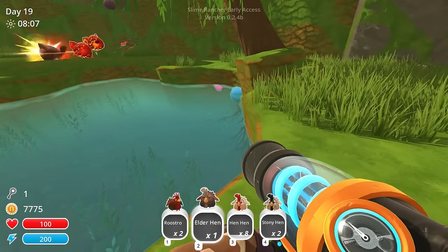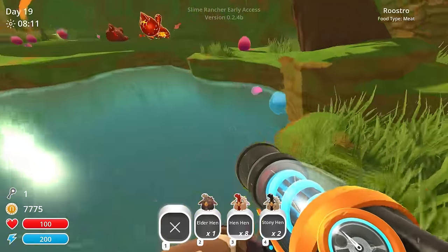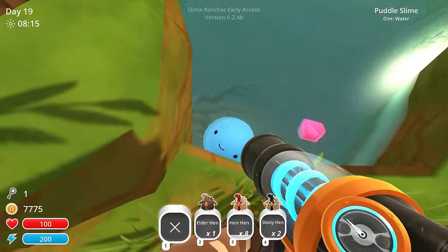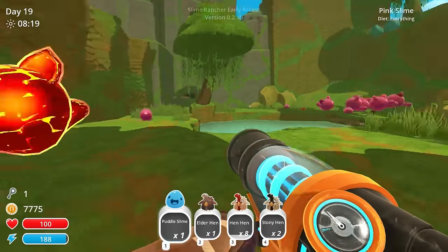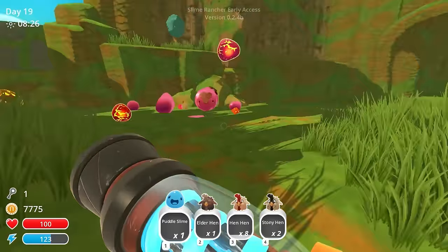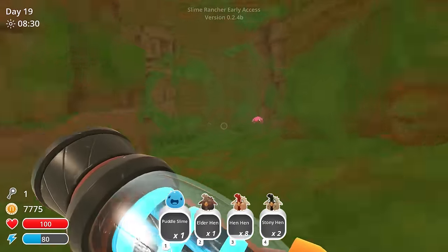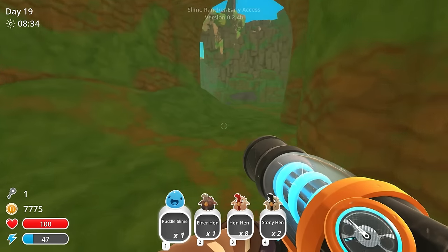We got another little water guy here. Do we want to get rid of the elder hen? I got to assume they'll be a bit more rare, so let's get rid of the roostros. We're gonna get this little water guy. He's even happy here. I'm looking around — I don't see any green here, maybe it's further down. A few of you in the comments saw it in my video and I just overlooked it. I'm hoping it's somewhere at the end here — it should be at the end of the map since it's one of the most expensive plorts.